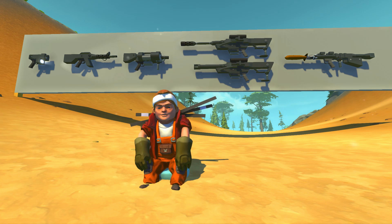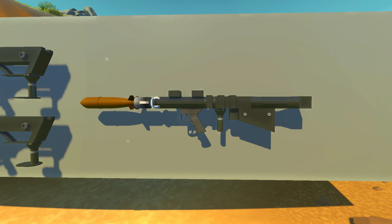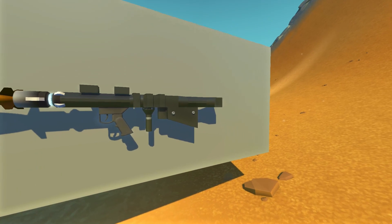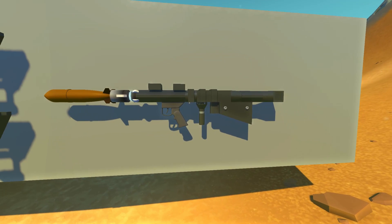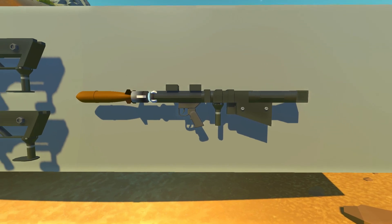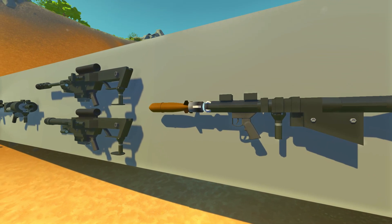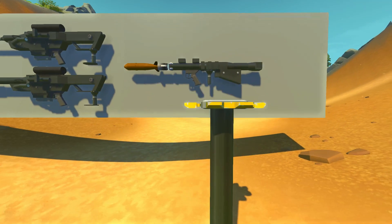The rocket launcher is one of the weapons I wasn't sure how I was going to make or if it was going to be very effective. I'm extremely happy with the results after some testing and trying different methods. This build features the rear exhaust with a shoulder pad, the rear grip, and the handgun trigger that launches the really awesome RPG at the end of it.